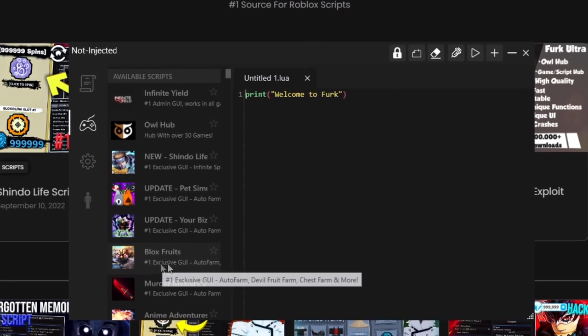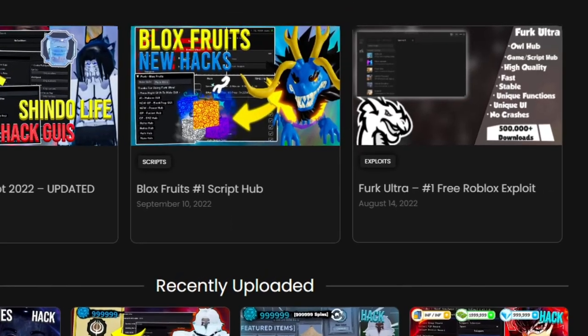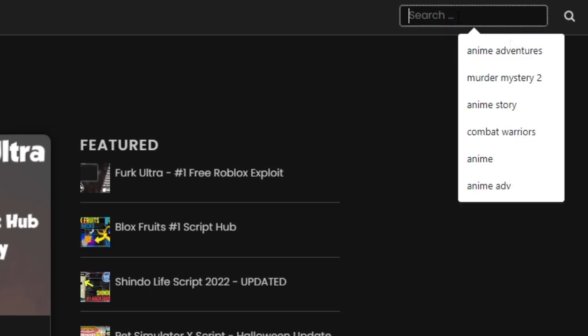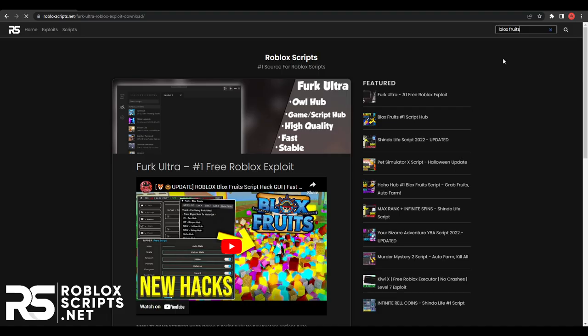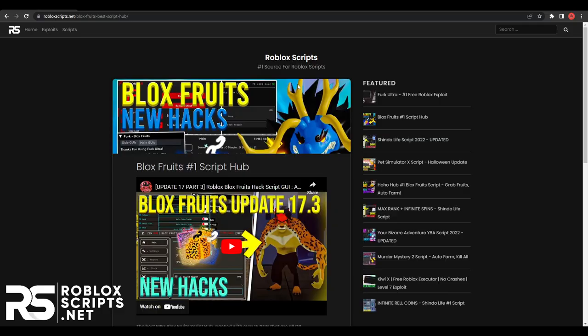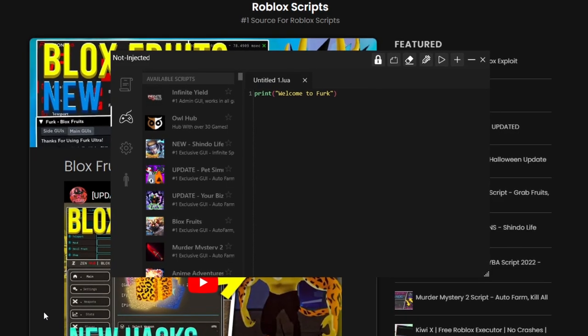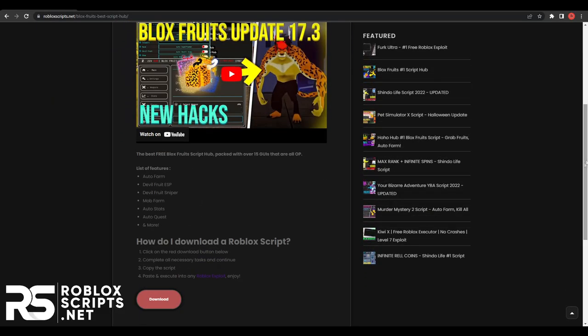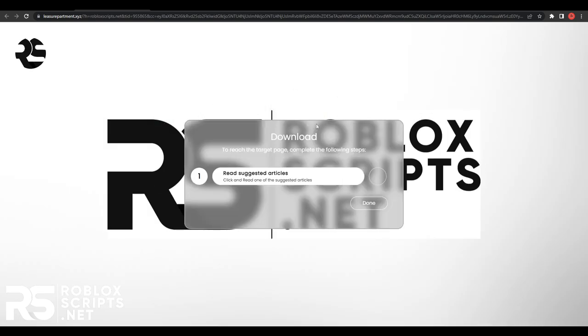It has Blox Fruits right here. You can find Ferq Ultra on the top right of the website. To install, just go all the way down to the red download button. But if you don't want the scripted stuff and already own an executor, go to the search bar at the top, search for Blox Fruits, hit enter, and you'll see all the results. Click on the first one, and then go down to the download button and click it. That will open up a new page.